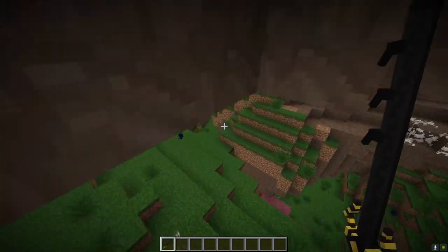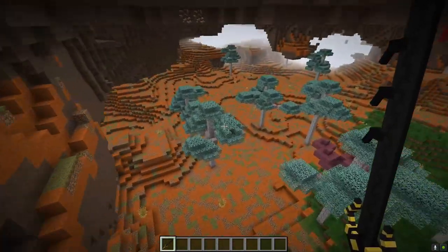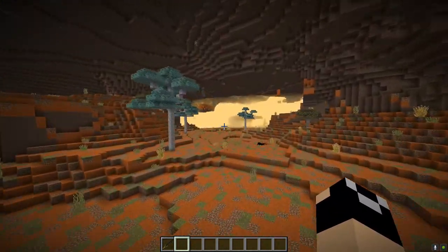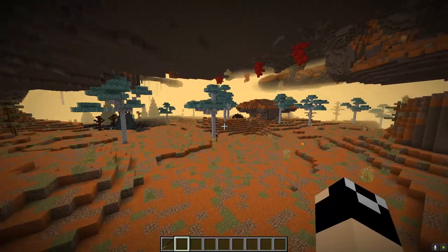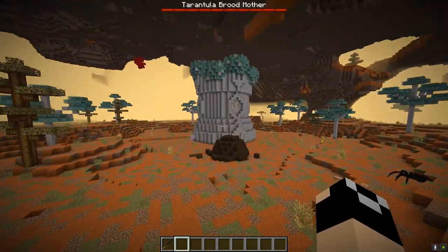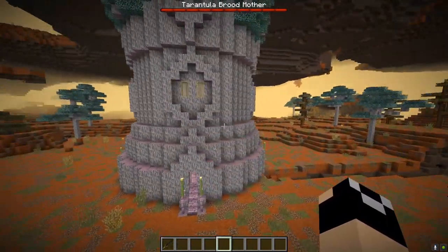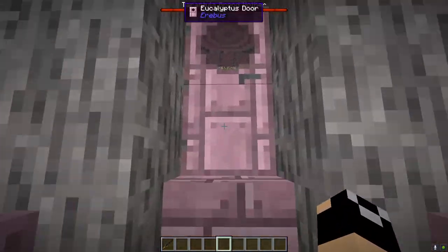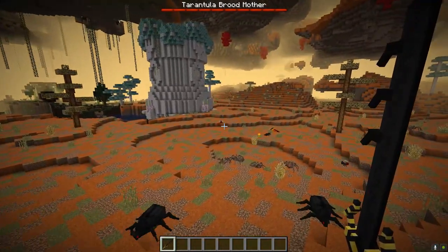Since we're right next to it, let's go through to the Ulterior Outback. You will find Fire Blooms here. Also, this is actually one of the examples of the Tarantula Broodmother spawn dungeons I was talking about earlier — she can spawn here as well as in the Savannas. There's another one right over there, so be on the lookout for these.